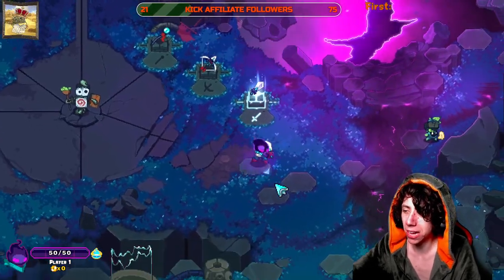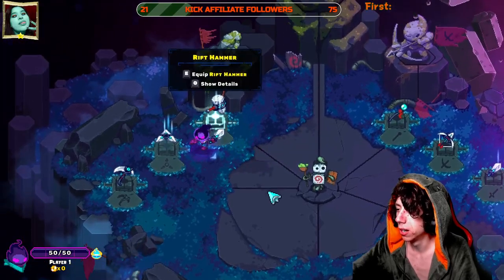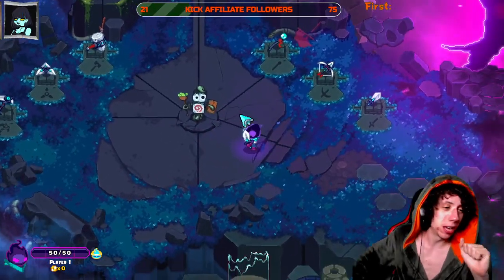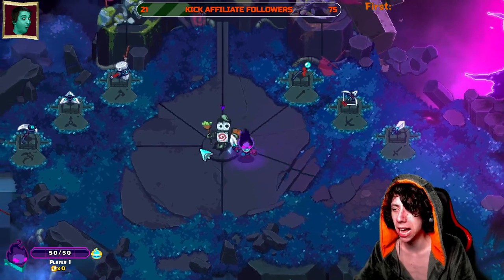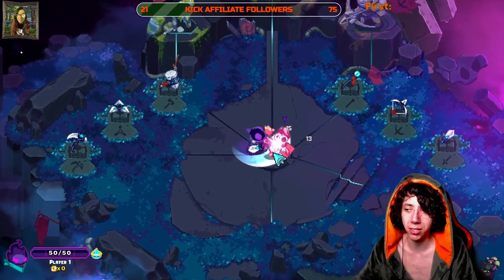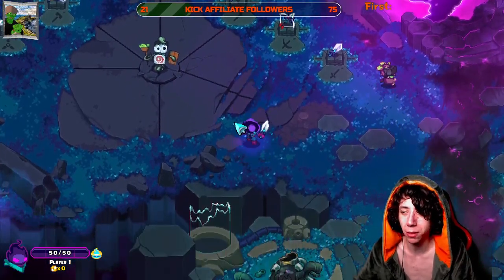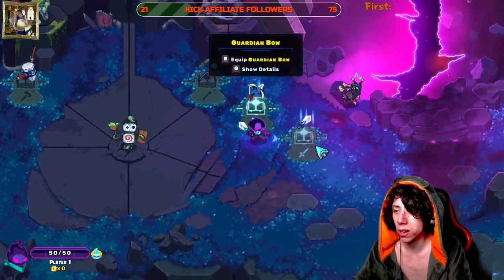The Ember Blade (sword) is a fast melee weapon and the one you start with. It has a dash attack that triggers when you roll and attack simultaneously, but I find it cancels your dodge early, removing your invincibility frames. If you're someone who spams attack while dodging that can be a problem, but I've still had a lot of success with the sword overall.